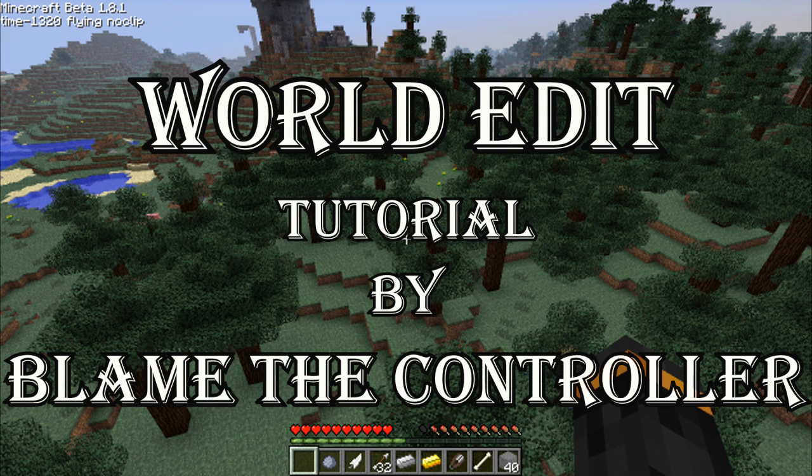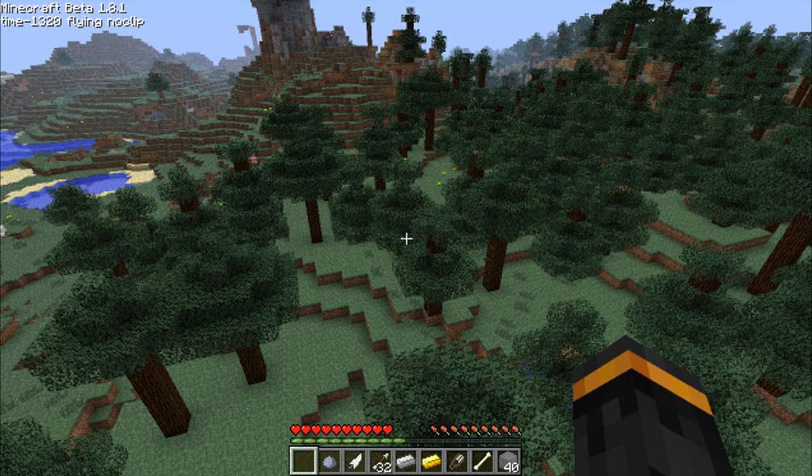Hey guys, my name is Blaine the Controller, and ever since I released my custom adventure map, Kingdom of the Sky, people have been asking me how I made the map and what mods I used. So what I'm going to show you right now is one of the mods I use quite frequently. It's called World Edit, it's part of Single Player Commands, and it allows you to add, remove, or modify large pieces of the landscape instantly. If you learn to use this mod, it will cut your building time in half, if not more. It's an incredible mod, it gives you a lot of flexibility, and it's just really an essential for a map maker.